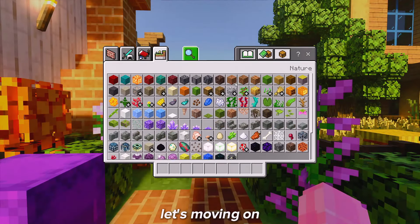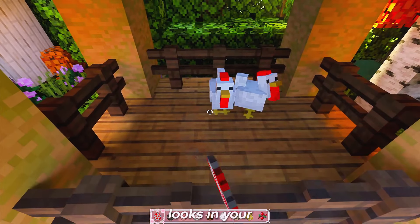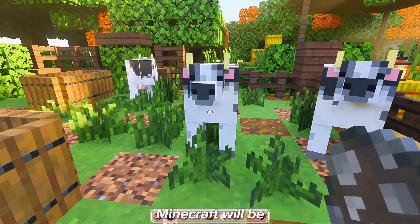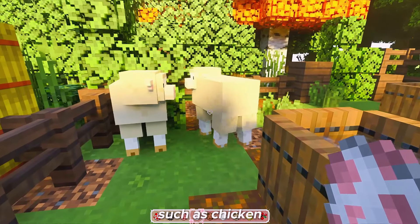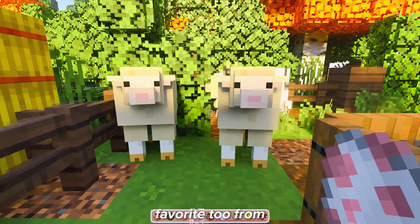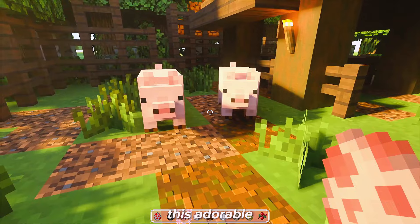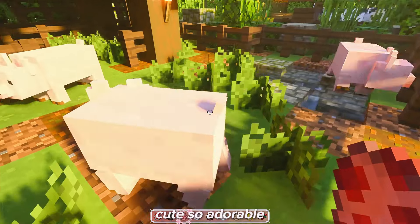Let's move on to the next texture, it's called Brunette. If you want a better animal look in your Minecraft, then this texture is perfect for you. With this texture, the appearance of some animals will become more realistic as in the real world, such as chicken, pig, cow, sheep, and others. The sheep is my favorite from this texture. Look at their innocent face — you guys really have to see the pig. It is so adorable, and they also have a cute little tail. Oh my god, look at this — so cute, so adorable.